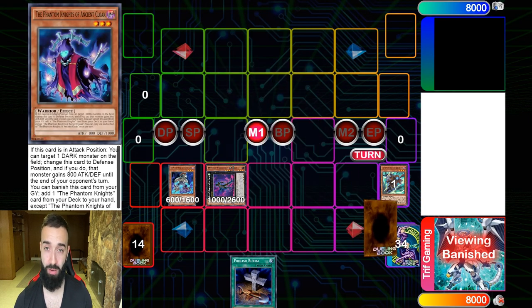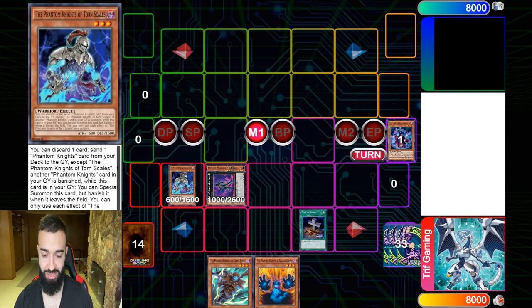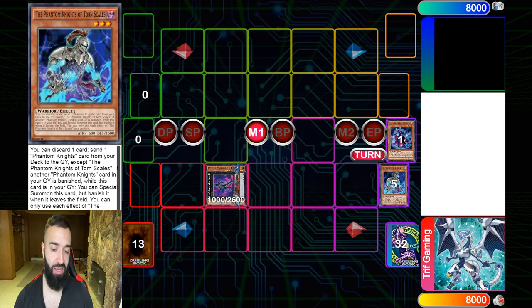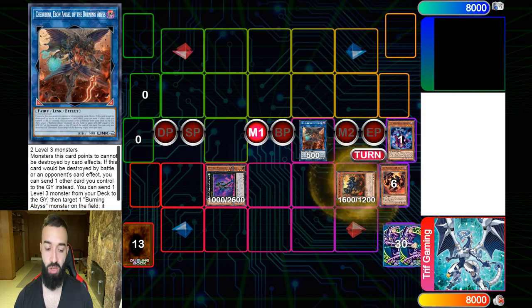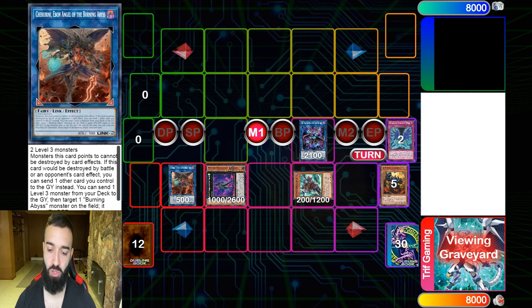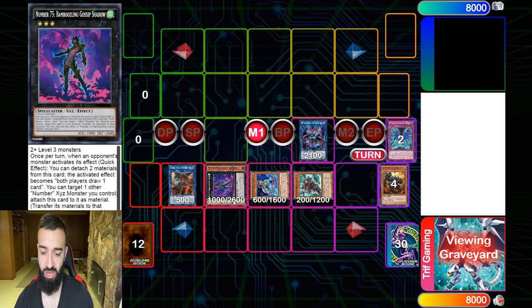This deck puts up an insane board but it dies to one Nibiru. We're going to Foolish the Cloak, not activate the effect of Torn Skills just yet — we're going to scale, send that, send that, and special the Boots. The idea here is just to set up Bamboozling, and then you go into your Cherubini. There's another way using Appaloosa, but Nibiru will hurt if you go Appaloosa.